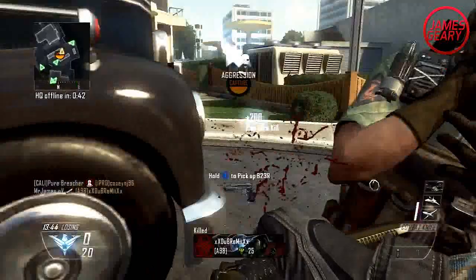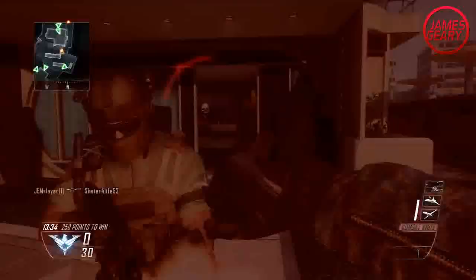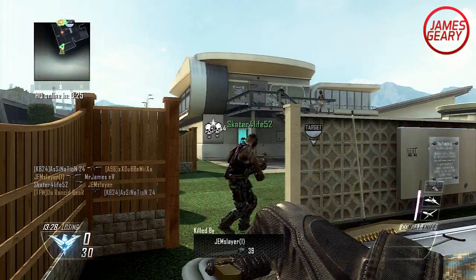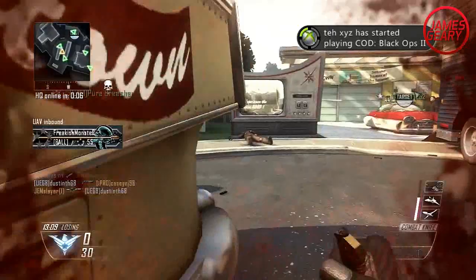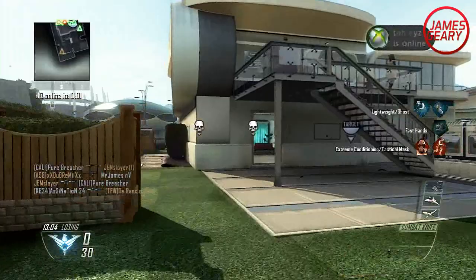When choosing maps, make sure to choose wisely. I definitely recommend playing Nuketown as much as possible, especially for some of the Bloodthirsties. Staying up close and personal with the enemy is a requirement. It also helps to play a little campy — not sitting in one spot the whole time, but playing slower will help you get longer streaks. If there's a double XP weekend coming up, you'll most likely have Nuketown 2025/24/7, which is a great time to get double XP and get that combat knife gold. Demolition and domination, especially with teammates, can help you get those streaks and gold camo requirements way faster.